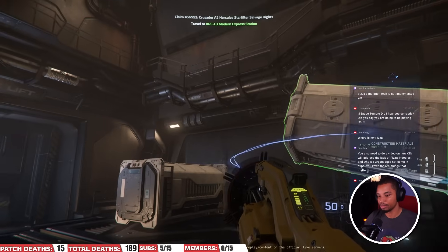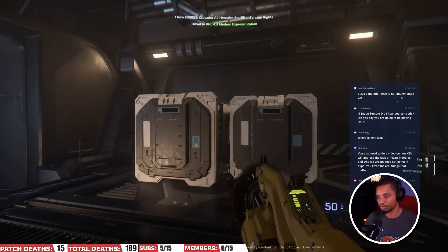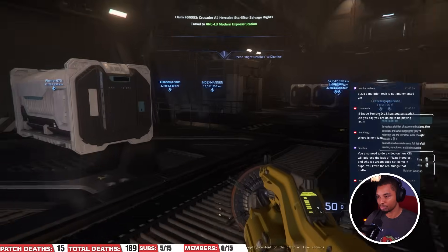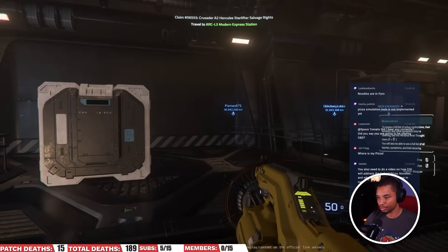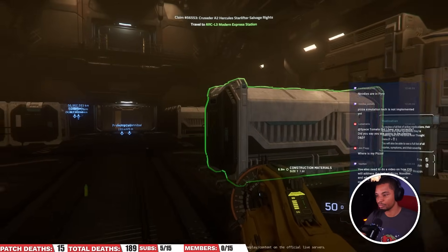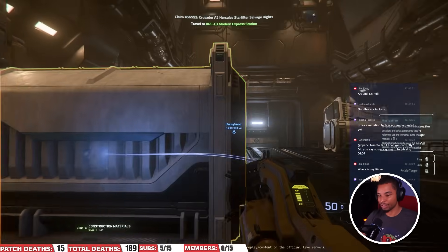Once we got going, it's non-stop transferring over — you're filling up the minute you get to the next ship. We're filling up super fast. I also just lost a 16 SCU box. Once they're on the grid I think we've got to leave them — that's weird, I'm taking them off the conveyor.